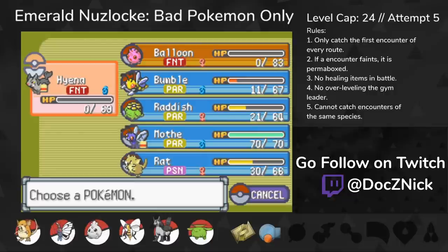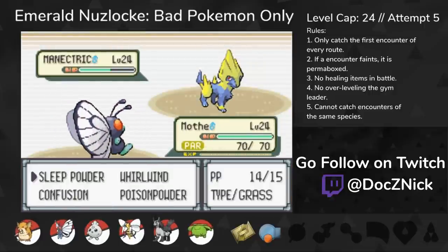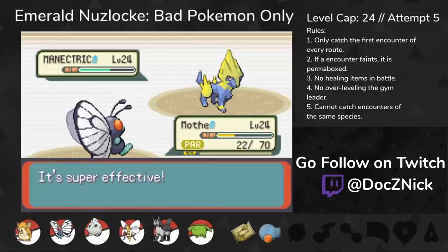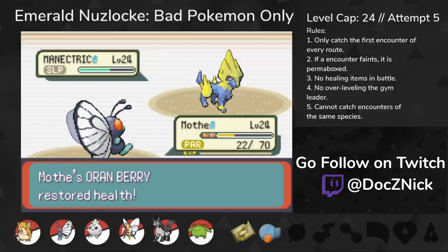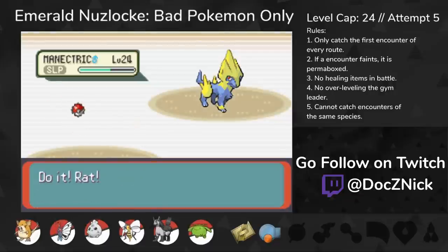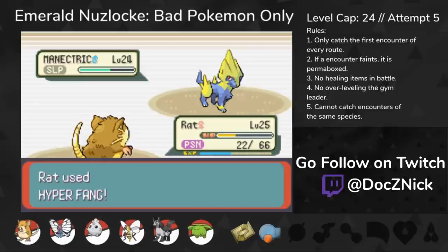Critical Shockwave kills Mightyena. This is why you always have to play around crits. I am now in a really bad situation — my entire team is slower due to Paralysis and they're all dead to a crit Shockwave. Raticate might be able to kill Manectric, but I don't know if it's fast enough. So I send in Butterfree and just have to play into the crit. Thankfully, Sleep Powder hits. We're still not safe yet though — if Manectric wakes up next turn or when I go for the kill, we can still lose. I switch to Raticate, he stays asleep, I click Strength and pray he doesn't wake up.